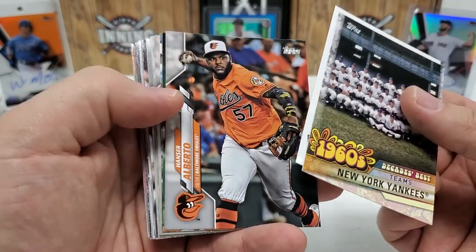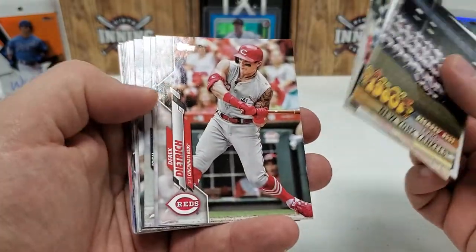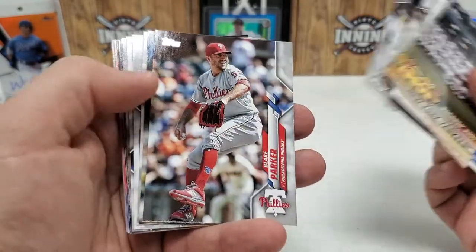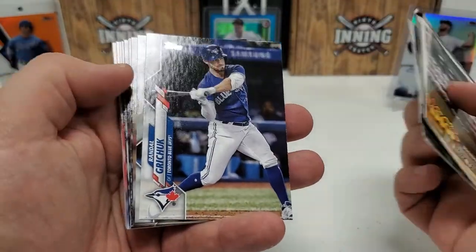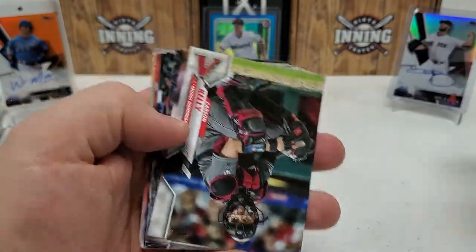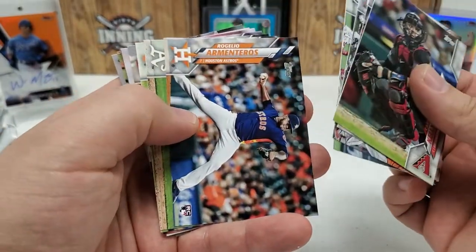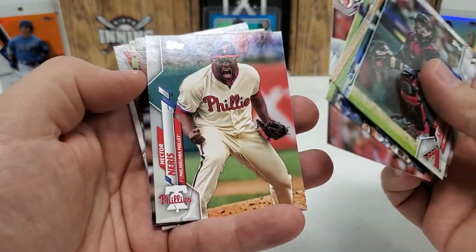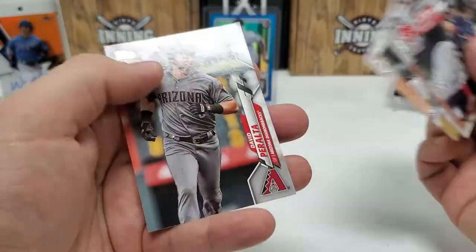Getting skunked again on autos or hits. Hanser Alberto, Michael Conforto, Anthony Rizzo, Nick Pavetta, Derek Dietrich, Matt Strom — shoutout to Strom Stadium Pools on YouTube. Josh Feagli, Blake Parker, Shane Green, Jose Martinez, Randall Grichuk, Carson Kelly, Yadier Molina again, Washington Nationals team card — the cheaters. Regano Armateros, Matt Olson, Dominic Smith, Josh Van Meter, Hector Neres, Andrew Benintendi, Cesar Hernandez, Anthony Santander, Mike Fiers, and David Peralta.